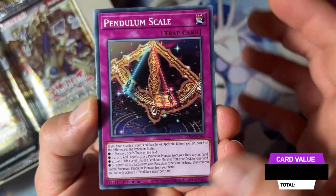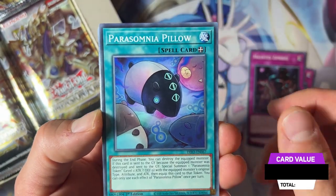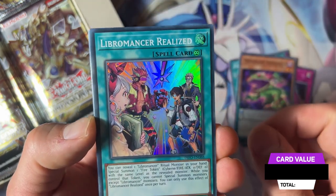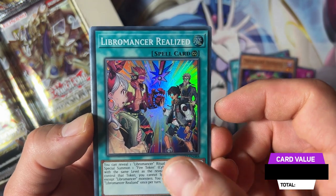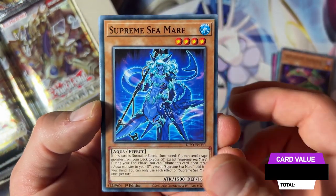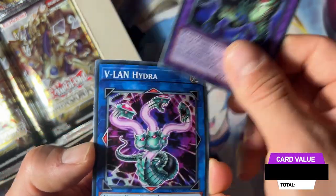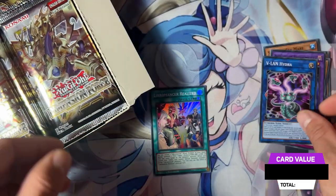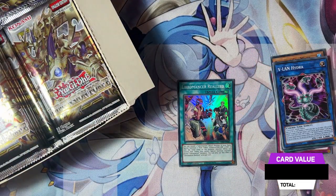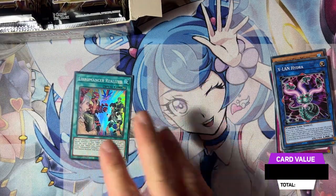We have a pendulum scale here — Hunted Zombies, Predator Plant, Morning Pillow. We have Realizer as the first super rare. We have Supreme Sea Mare, a Symphonic Warrior, another Predator Plant, and Villain Hydra as our super rare. Let's move these aside to make more space.